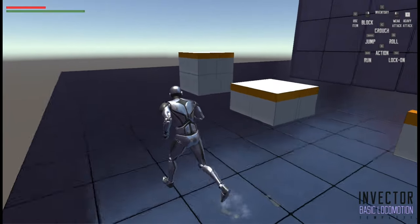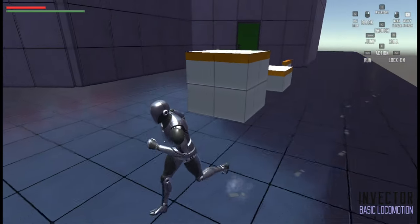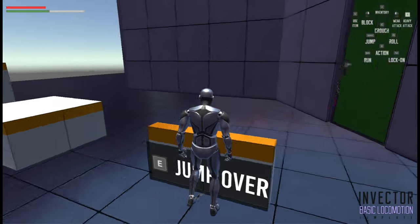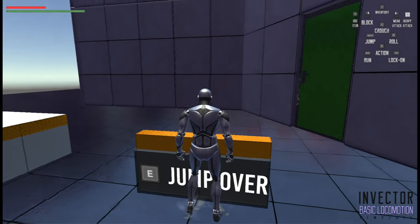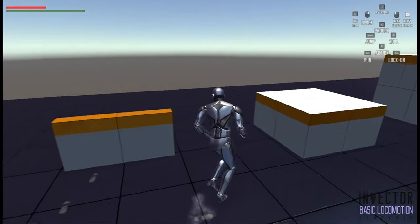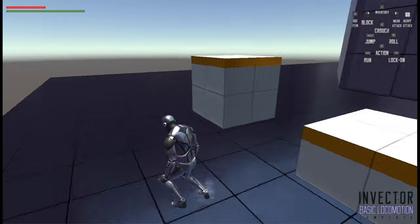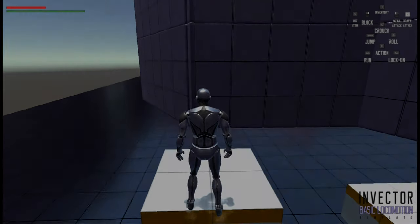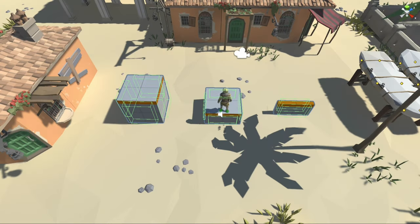For this first climbing parkour system, I started from Invector. In Basic Locomotion, we already have 3 existing modules that work like this: when we approach, we have a little text that invites us to press E, and when we press E, the character plays an animation. We have 3 of them: jump over, step up, and climb up. All around these blocks, we have colliders that detect the character's presence — this is what we see here in green. When the character enters the green zone, there is an Invector script that detects him and displays this little black message, and the same script plays the animation as soon as the player presses E.